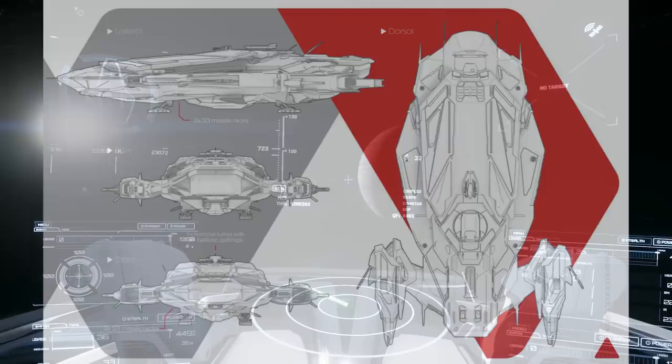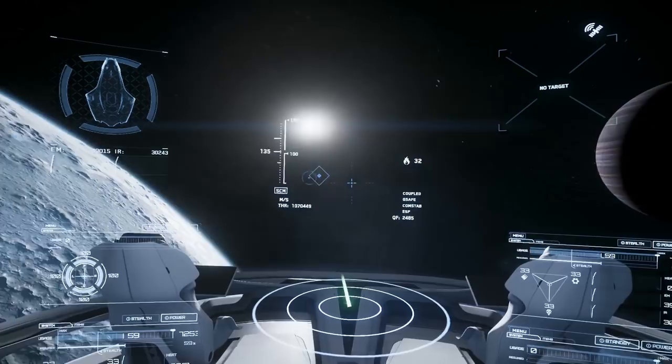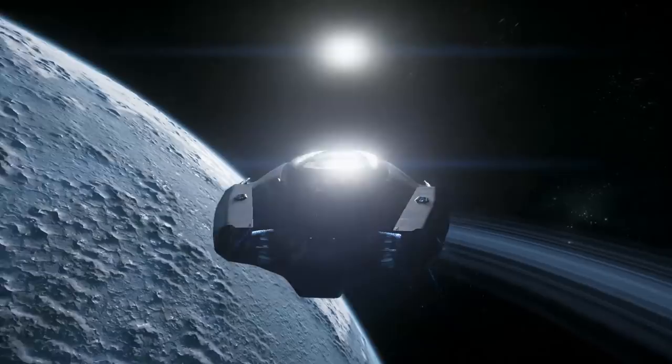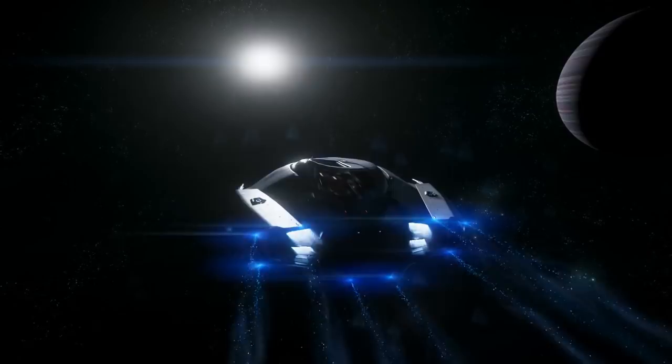It's kind of the middle of the pack. Apparently the Cutlass Red is your ambulance-type vehicle that you rush to the scene with and perform first triage. The Apollo acts as a movable medical clinic because it has wards. And then you've got the Endeavour, which you can basically turn into a moving hospital if you fit it out with the right modules.